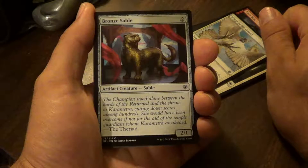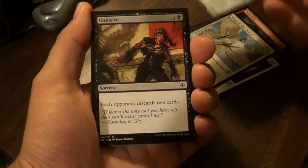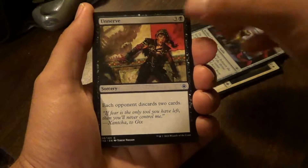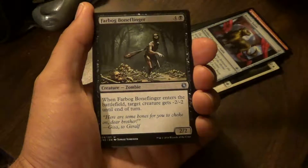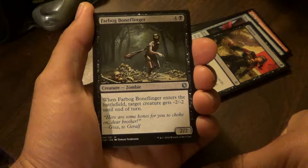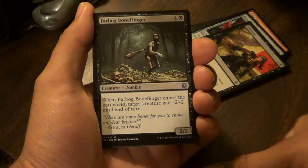Bronze Sable. Unnerve — each opponent discards two cards. Farbog Boneflinger — when Farbog Boneflinger enters the battlefield, target creature gets minus 2 minus 2 until end of turn.